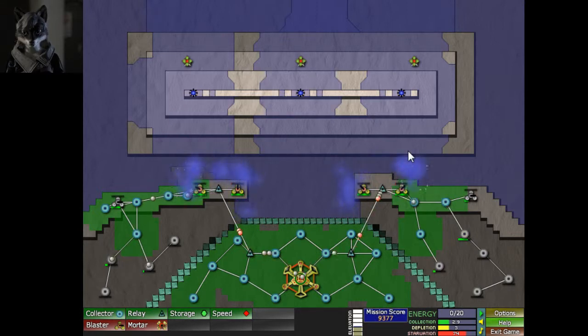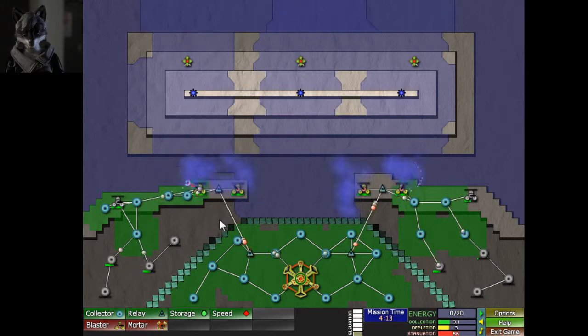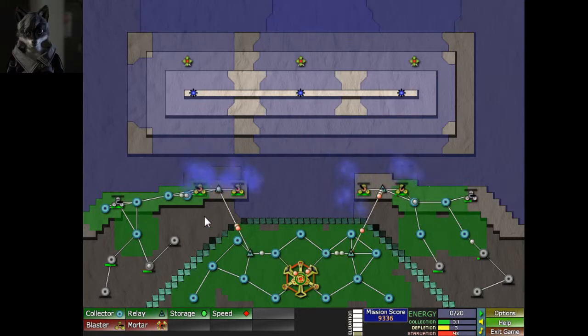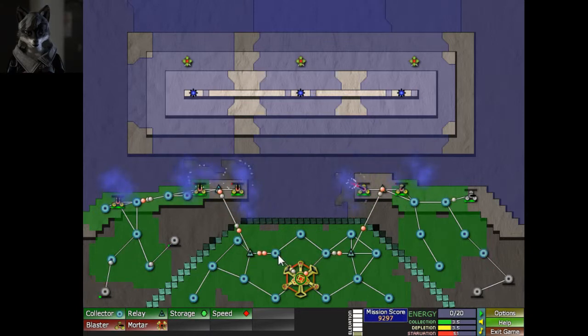I'm using up more energy than I'm producing, and that's going to let the creeper start seeping back through the wall. I'm using three and collecting 3.1 — now I'm using 3.5 because something else has begun building. I'm building too much at once. Okay, a couple more just came online. That's about to eat through the walls and just overrun the city itself.